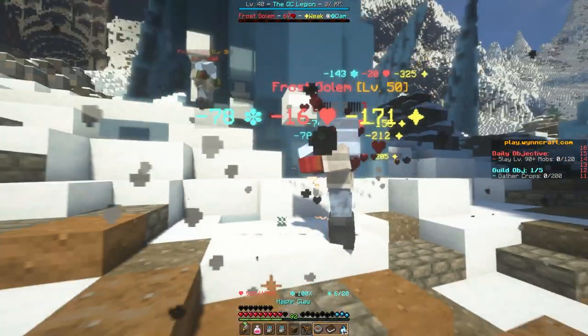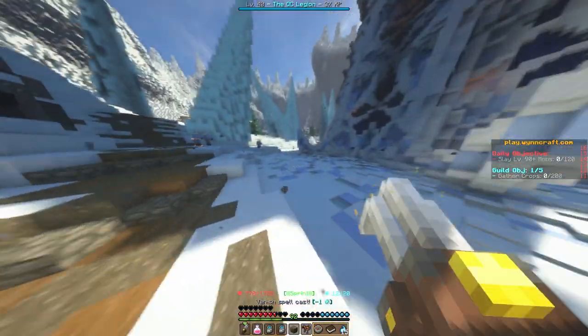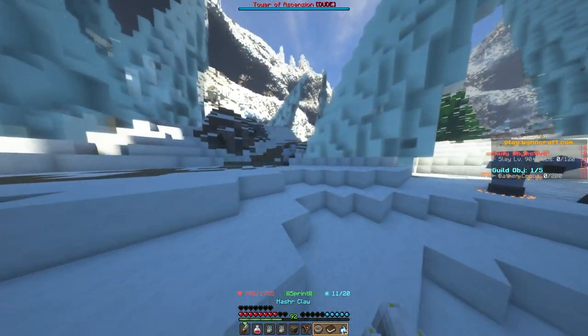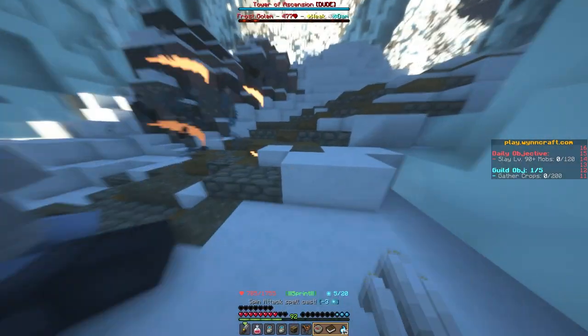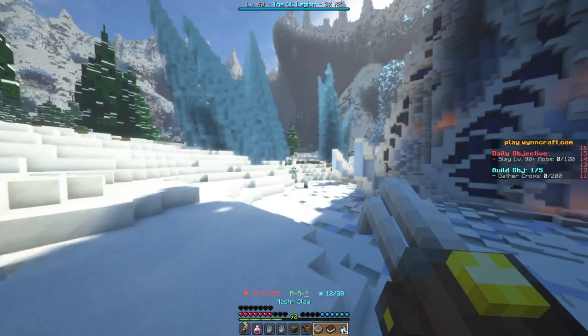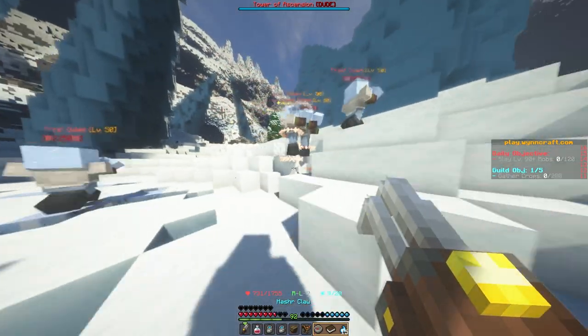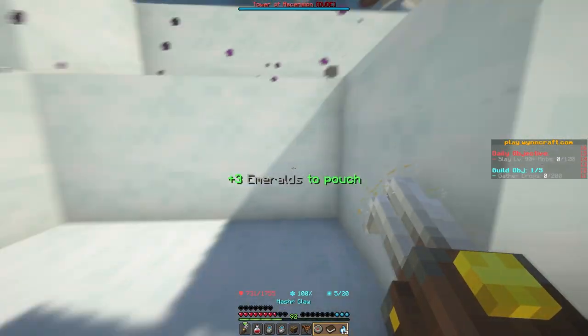This set is entirely focused around the element of water. To wear the full set, you will need a minimum of 26 intelligence, and if you are at this minimum amount, you'll have to equip the pieces in order from lowest level to highest level. When factoring in the intelligence increases from the individual pieces and the set bonus, you are getting +44 intelligence in total, bringing you up to a minimum of +70 intelligence with the full set equipped.